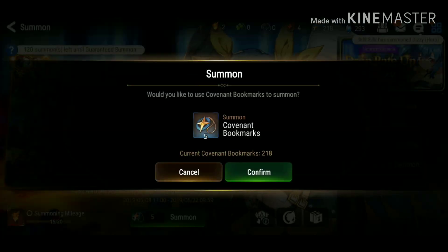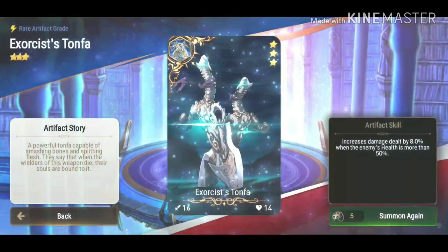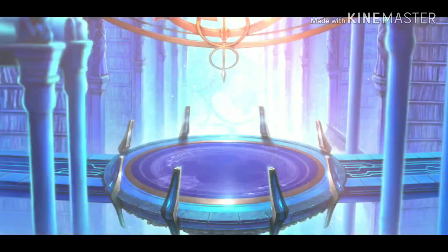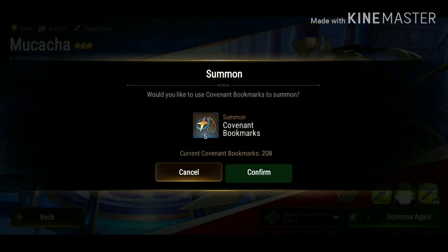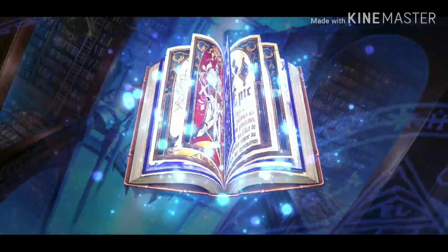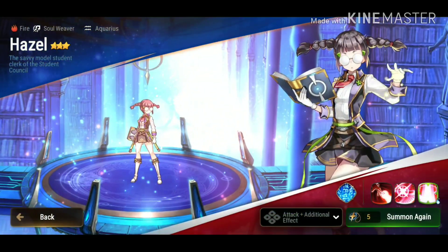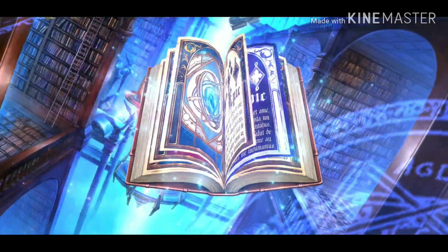Alright, first summon with our favorite song in the background. We got a relic - Executioner's Tonfa, not that big a deal. Let's continue. We got a hero - please don't be Elot or Aether. We got Makatcha. I'm going to put him on the back burner; might build him. I've seen people use him and it's not bad, but he's not that good either. Another three-star: we have a Hazel, which will just merge into my current Hazel.